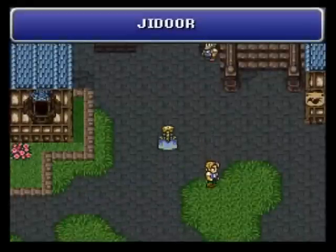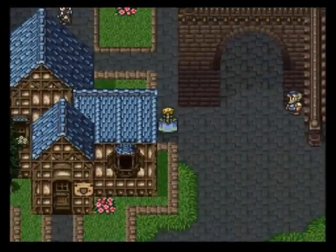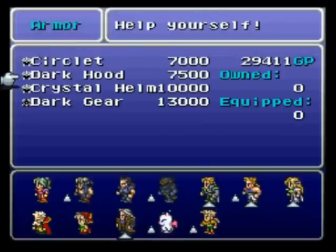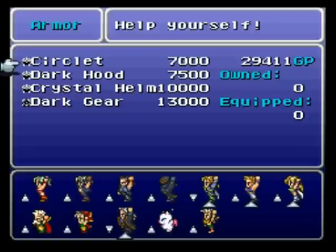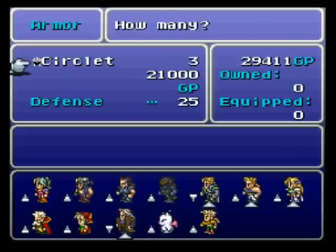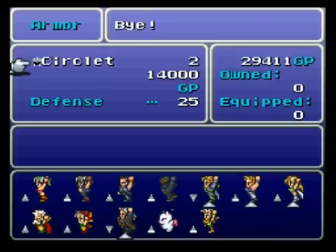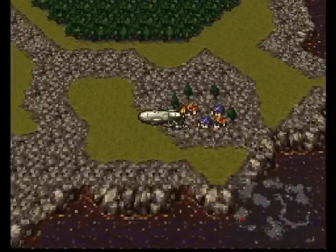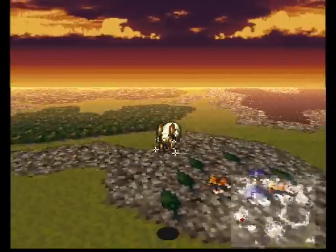I flew south to Jador — it's on a different continent, so you have to fly there. I am here just to pick up a couple little pieces of equipment. The dark hood is one point stronger than the circlet; everyone can use the circlet, and it has a number of stat bonuses as well, so I actually recommend you pick up a couple of these. Also, I neglected to get some crystal shields, so I'm going to fly back to Miranda real quick and go for that.